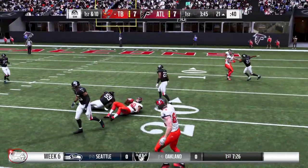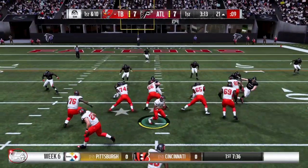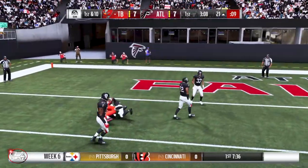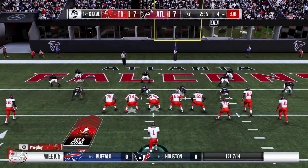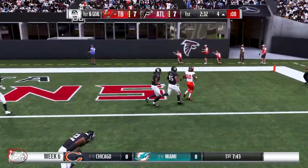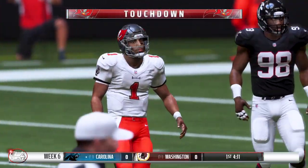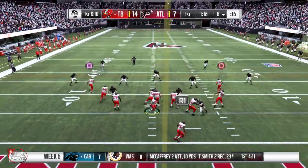First and ten now at the 35 yard line — play action pass, rolling out, got Howard, it's gonna be a first down, decent pickup about 15 yards. First and ten now at the 21 yard line — play action pass, got Howard again, it's gonna be a nice first down, gonna be about the three yard line. First and goal now at the four — quick pass, defender missed it, and that's gonna be another touchdown for the Bucs. Score is 14 to seven.